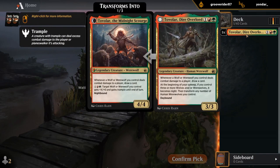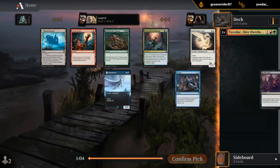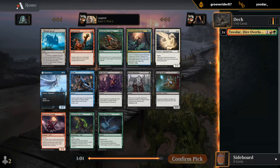Is it a trap? A little bit. Red-green is one of the weaker archetypes for sure, but it doesn't mean you can't build a good Werewolves deck if you get the cards for it. If everyone else is drafting blue-black and blue-white and black-white, then red-green is there for the taking. I'm by no means committed to this first pick.